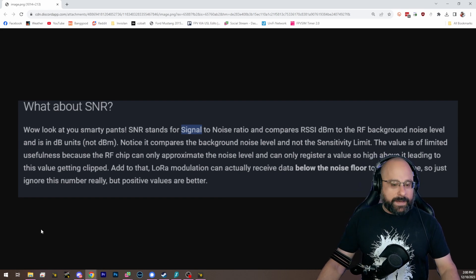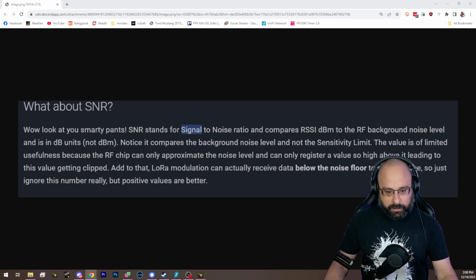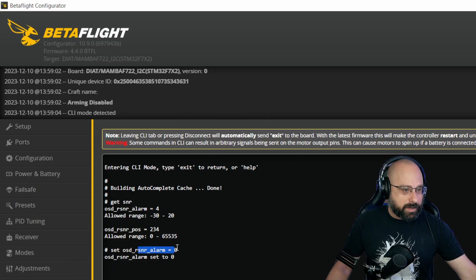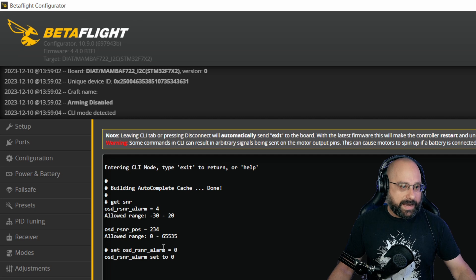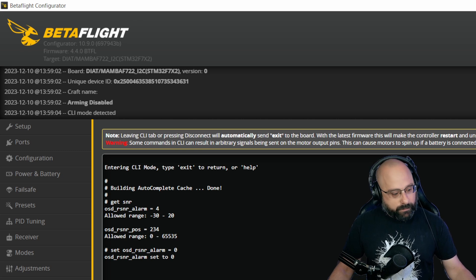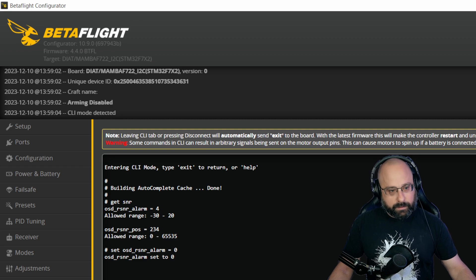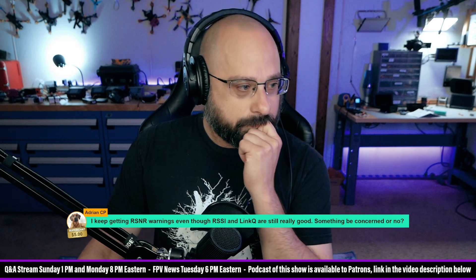One argument is that we should just disable the SNR warning and ignore it. Another argument is that if you set the RSNR alarm to zero, then at least you'll get an alarm when you're theoretically in the negative, and that might be meaningful in some way. The takeaway is that LQ is really the metric you should mostly be paying attention to. If you want two numbers: RSSI-DBM — not RSSI as a percent — and link quality. Use those two to gauge your area and how you fly.